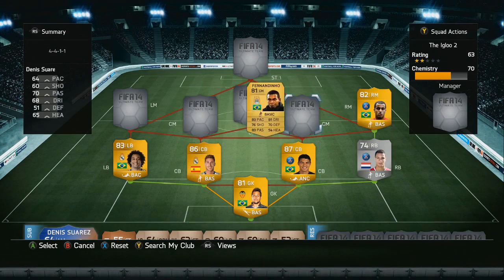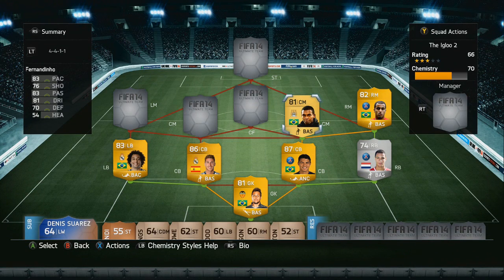Going into our central midfield on the right hand side, we've got Fernandinho — introducing a new league, that is the Barclays Premier League. He has got some incredibly well balanced stats, with medium attacking and medium defensive work rates.